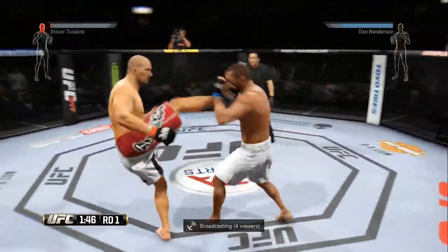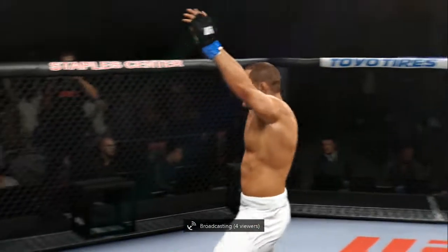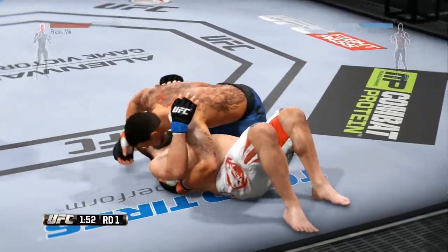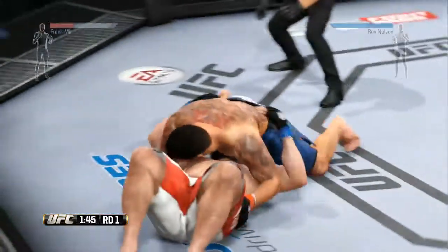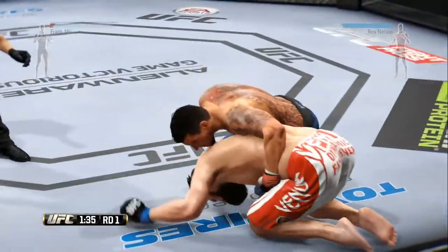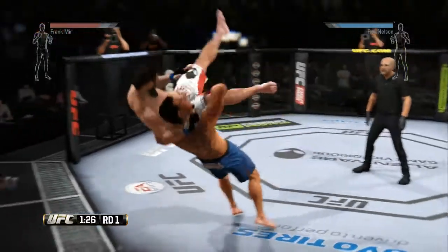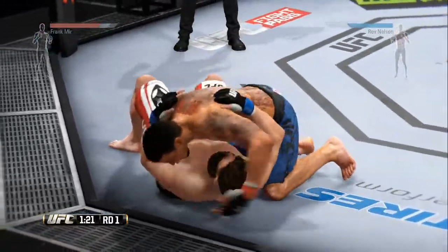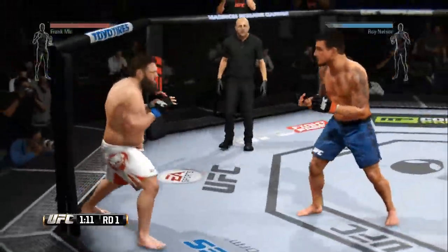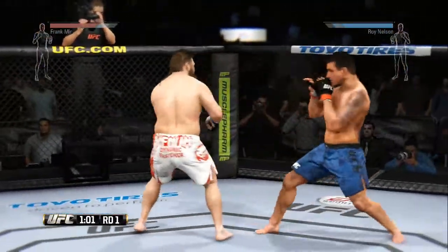Standing up and defending is kind of easy too. Maybe you can see on the screen right now with the gameplay — passing is too easy, but standing up is also too easy because you only have a split second to hit the right trigger to defend the guy trying to stand up and push you off. I think that's kind of unrealistic. If you already have control of the guy, he's not going to stand up very easily. So passing and standing up — far too easy.